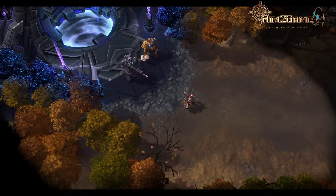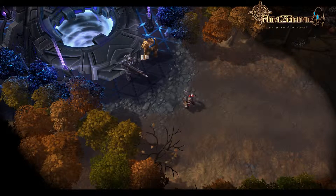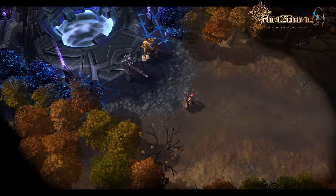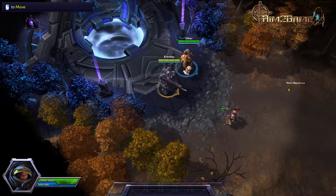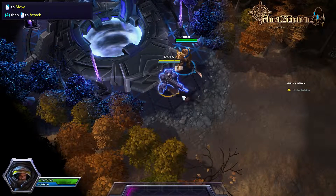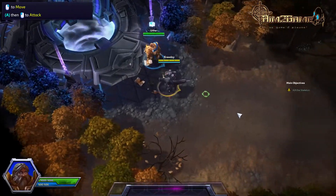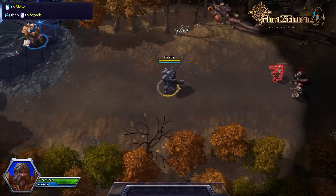An enemy minion already? We just got here! Press the A key then left click to attack. The minions ahead can be seen here on your mini-map.